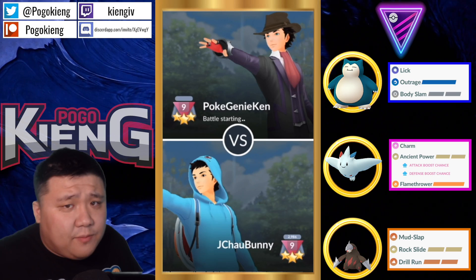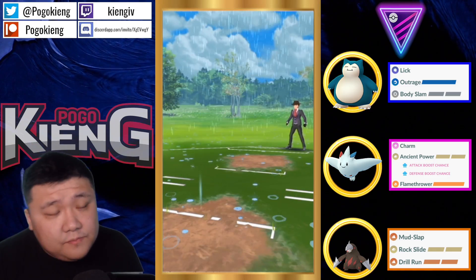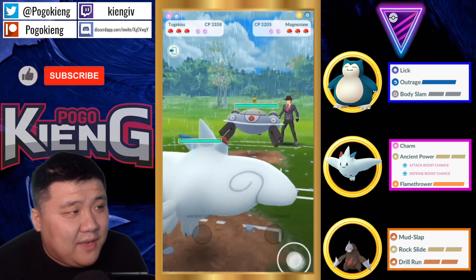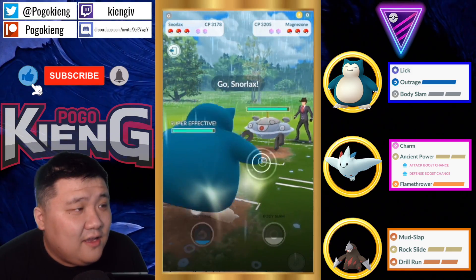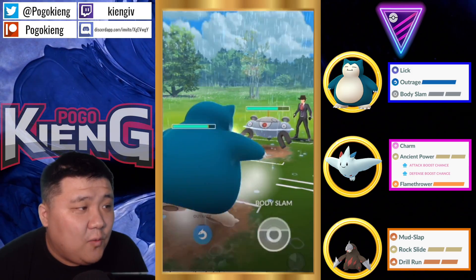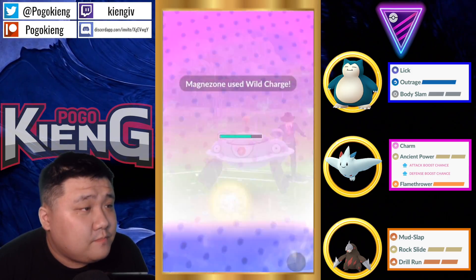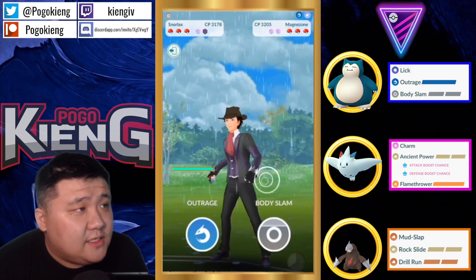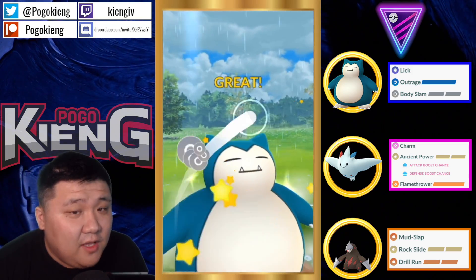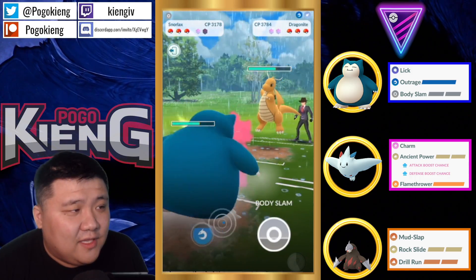Let's jump into the battles. I'm curious about what movesets they're running and how they're going to utilize it. They lead Togekiss into Magnezone — that's not good at all. Going to go into Snorlax as a safe switch with Outrage. It's very interesting. Going to shield this because this is likely a Wild Charge — yes it is. And they switch into the Dragonite.